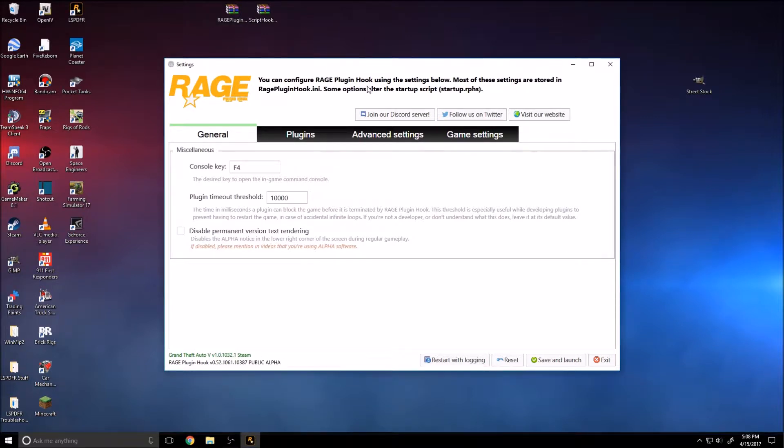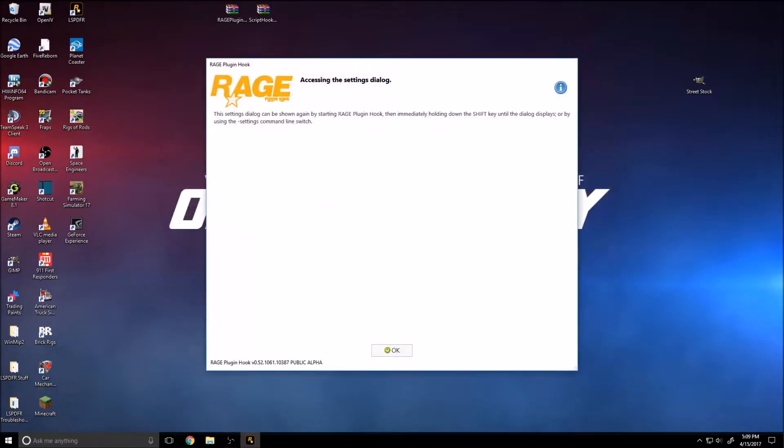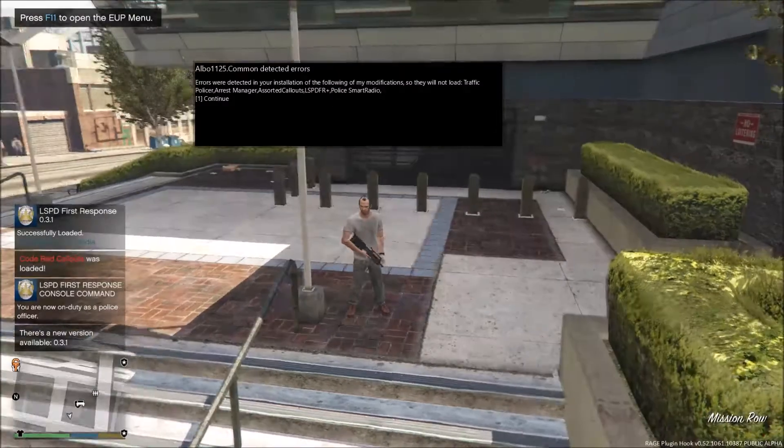Once you click Yes, a backup folder is created. Then you'll be brought to the settings menu — this only comes up when you first start a brand new version of RageHook. I like to always set 'Load All Plugins on Start' so I don't have to do anything through the F4 command menu. Once you're done, click Save and Launch, and it'll tell you how you can access all the settings.